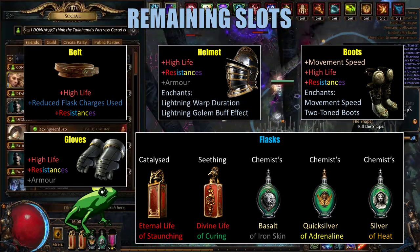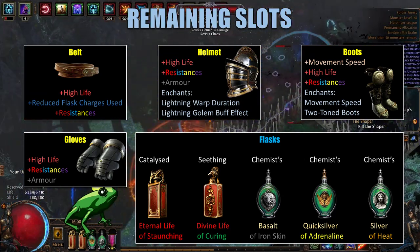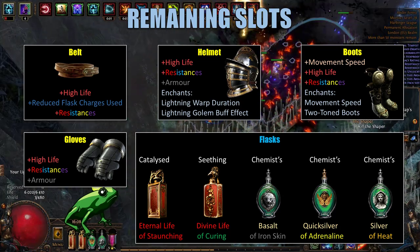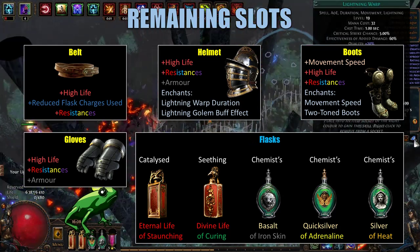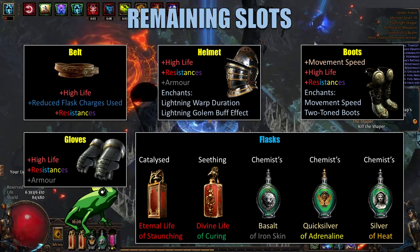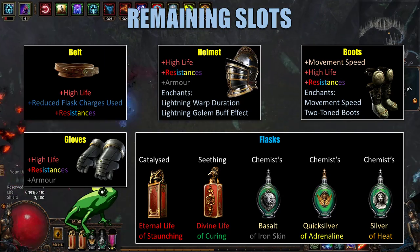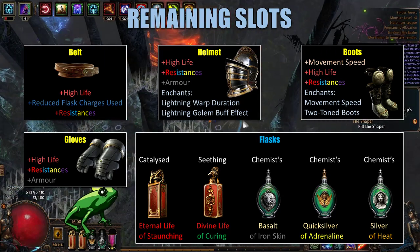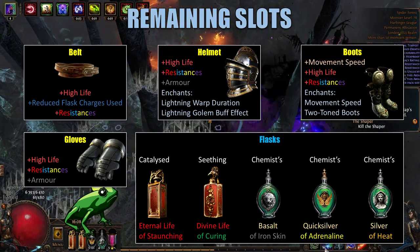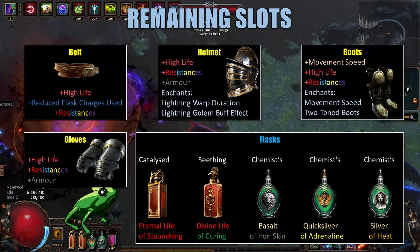Next, let's go over boots. For boots, we want some high movement speed as well as high life and resistances. For the enchant, we like the movement speed when you haven't been hit recently, or you can just use a pair of two-toned boots to help round out your resistances. For gloves, we're looking for high life, resistances, and armor if we can.